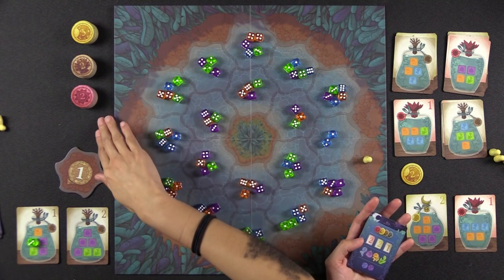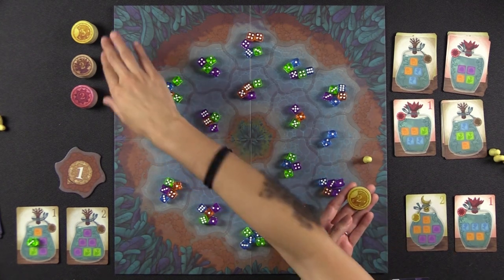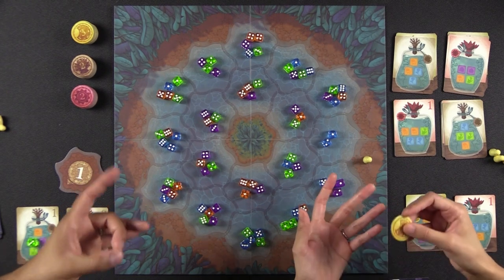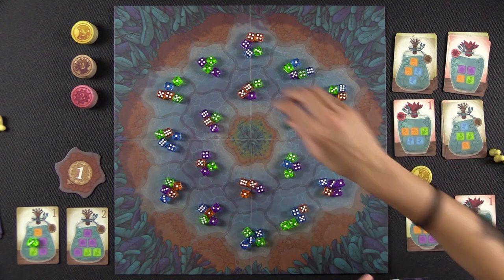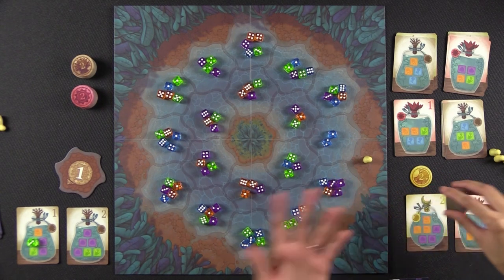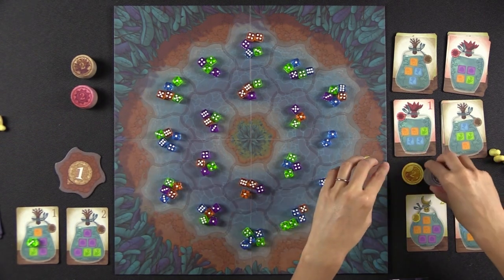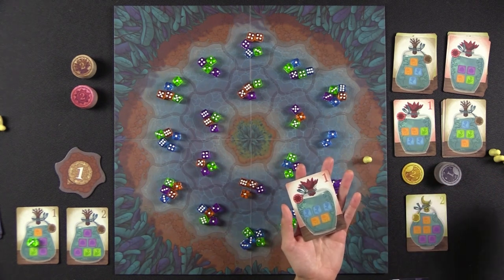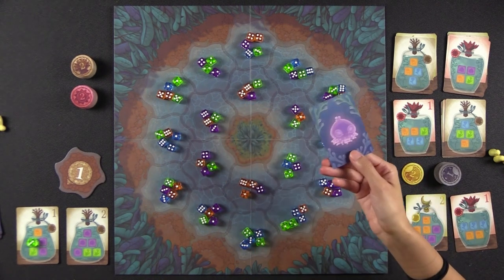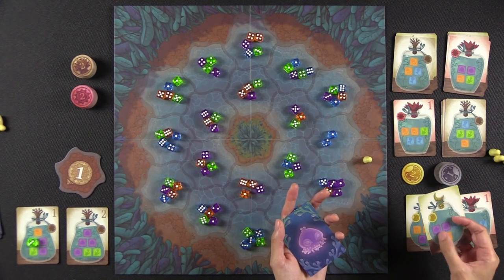Once the second round is over, the game ends and we go into final scoring. First, we score for majorities of tokens — you see which player has the most tokens per color by count, not value. That player gets the rest of that stack, flipped upside down at one point each. If there's a tie, tied players share them. Then you add up all the points on your tokens, add points for all completed jars, then points for your private Noctiluca color — one point per die of that color in completed jars. Lastly, for any Noctiluca dice left over in your jars, you get one point for every two. Highest points wins.